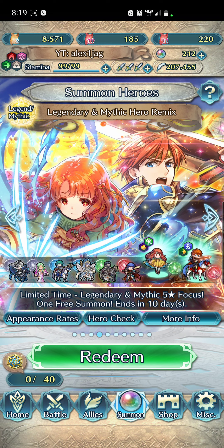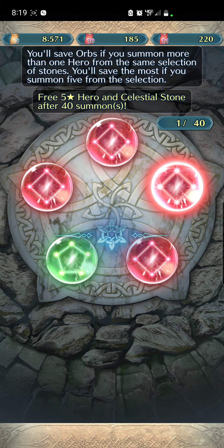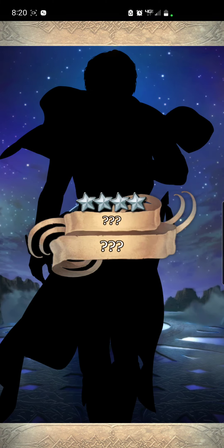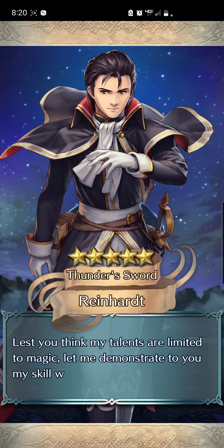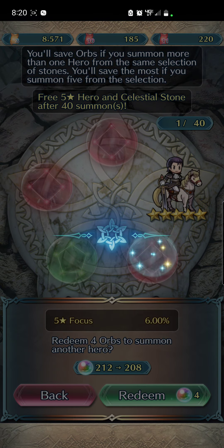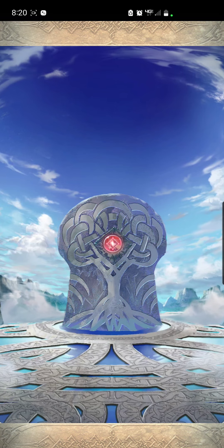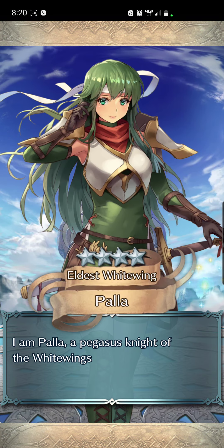We're just going to spark for whatever we need — full circles on this one for merges. I wonder if Elwood will get a refine, because original Reinhardt is not getting a refine. I think they just don't want certain units to ever come fully back, so they won't give them a refine — like Hector and Reinhardt. It's like they just want to delete those units from history and pretend it never happened.